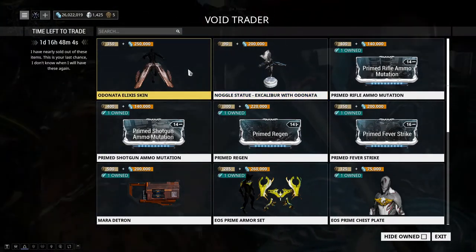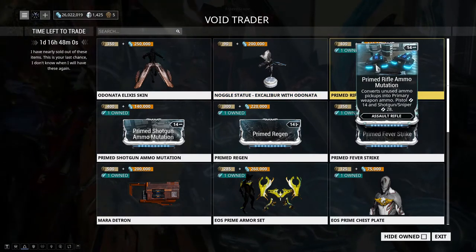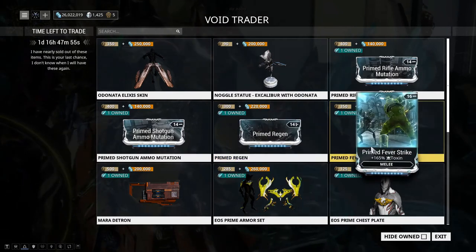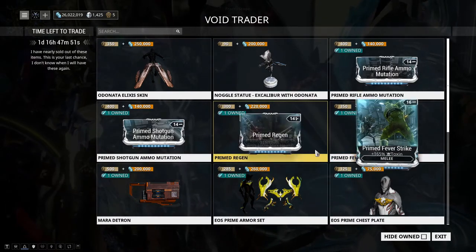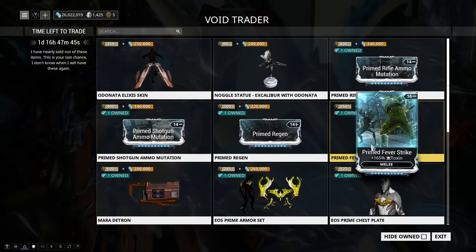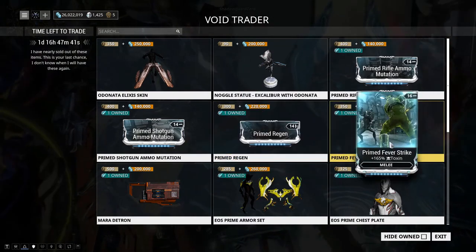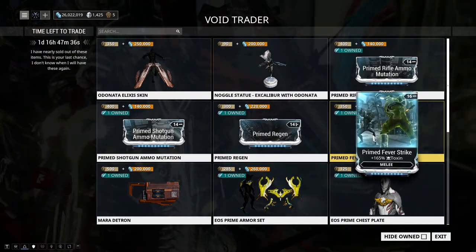We have Primed mods returning this time: Primed Rifle Ammo Mutation, Primed Shotgun Ammo Mutation, Primed Regen, and Primed Fever Strike. Right off the bat I know which one to recommend — go straight for Primed Fever Strike because it helps with all your Corrosive, armor strip, and Gas builds.